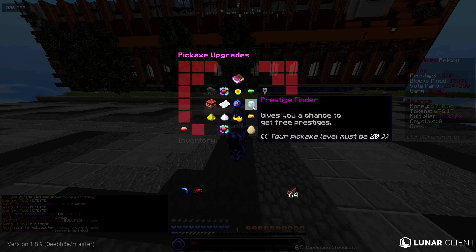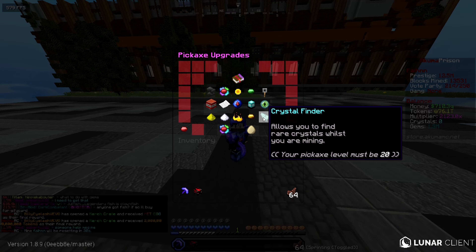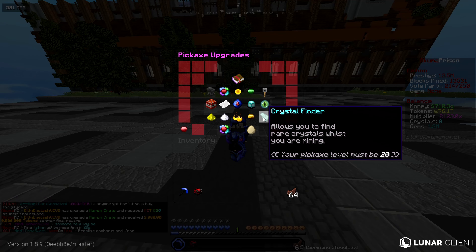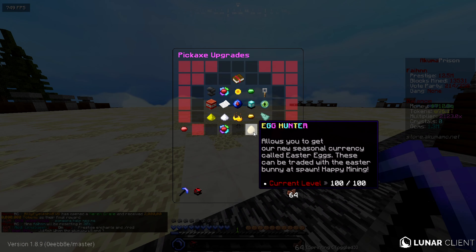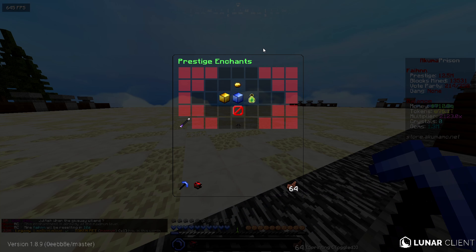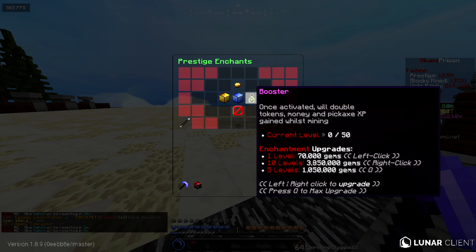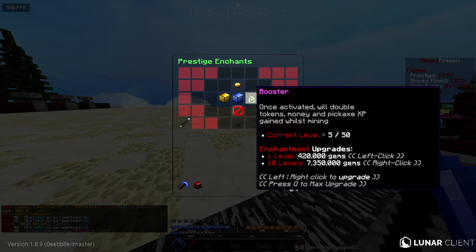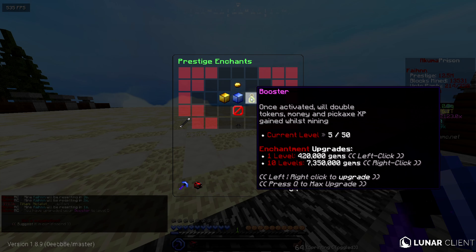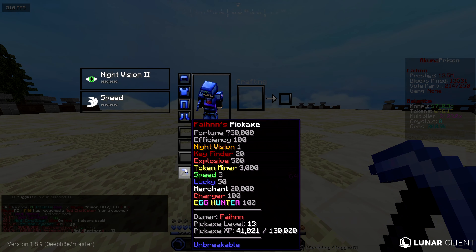We have enough tokens to max out a lot of enchants. Level 20 is when we unlock the Crystal Finder enchant so let's start mining to get there. We also have 1.3 million gems we can spend on precision chance. I'll put some levels into Booster - once activated it doubles tokens and pickaxe XP gained whilst mining. Our pickaxe is already looking insane. The best pet to use is this one so let's quickly activate it.